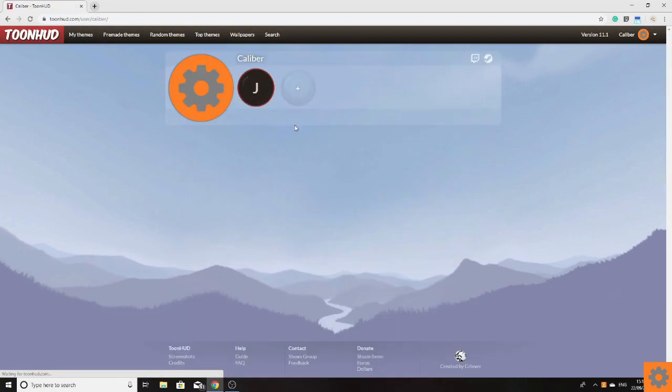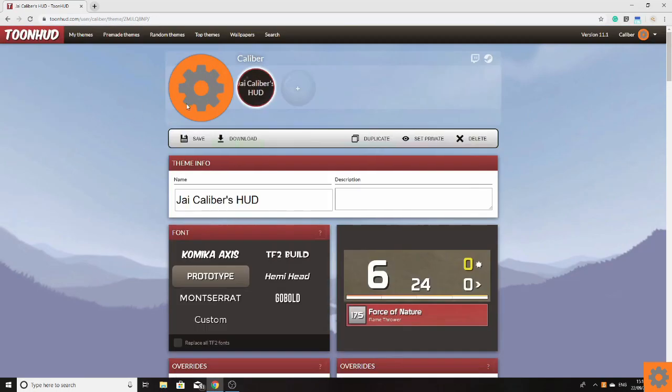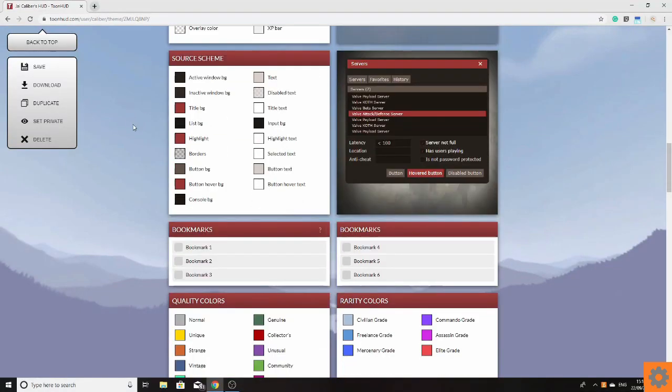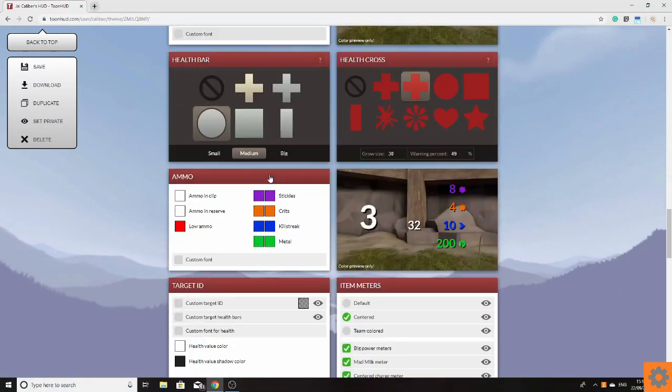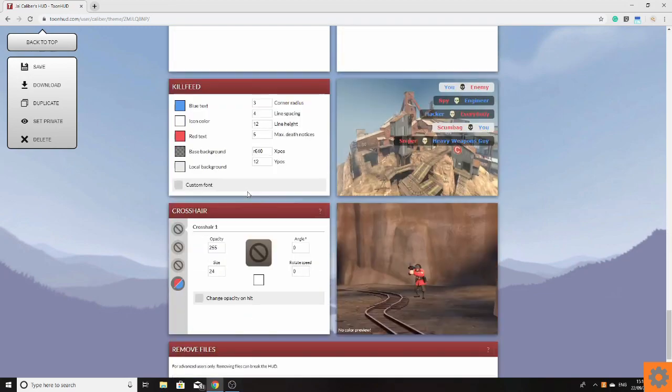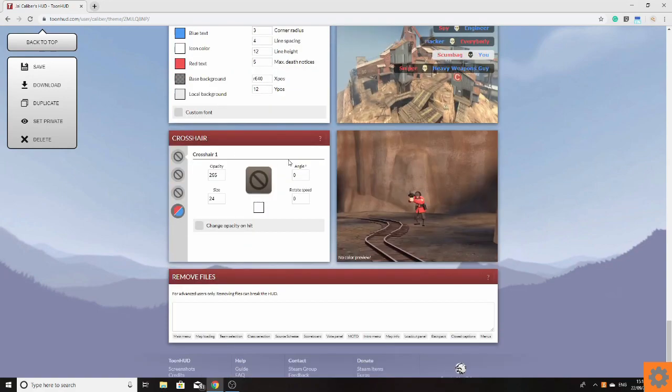So what I'm actually going to do is show you how I'm now going about customizing my crosshair in my HUD, which will still be available in the description below because clearly you guys are still loving it. If you download my HUD and want to change it, this is what you do — but I'll show you how I've done it in my HUD.